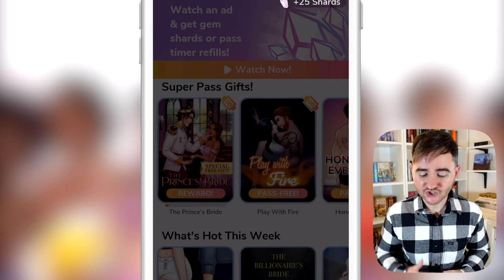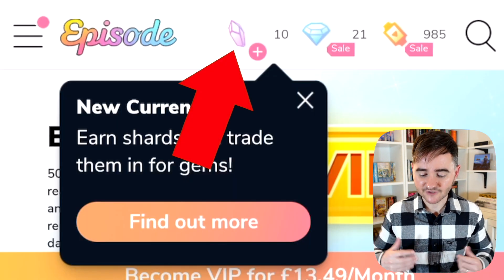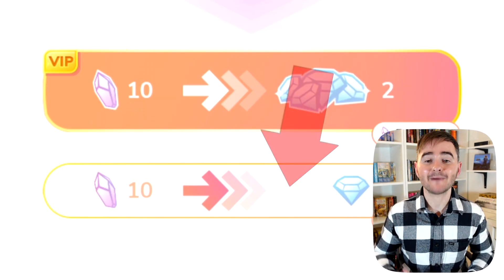To exchange the shards you earn from watching adverts into gems, press the shard icon at the top of the screen and then press the banner at the bottom of the screen. So there you go — those are three ways you can get free passes and gems on Episode right now in 2022.